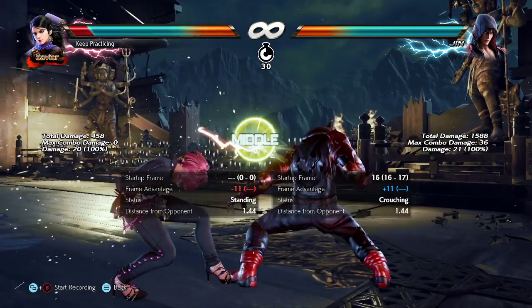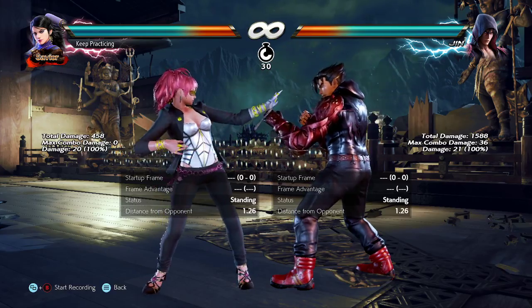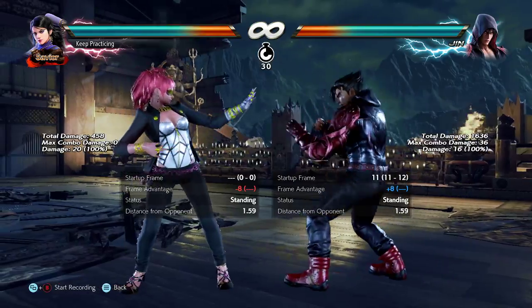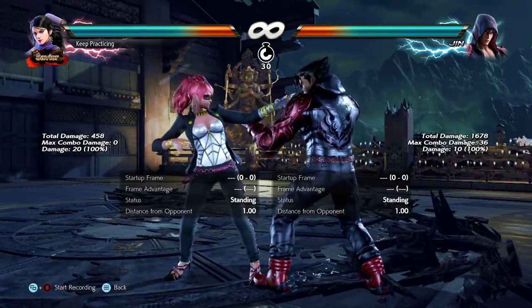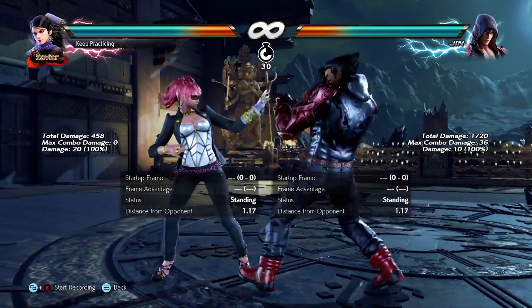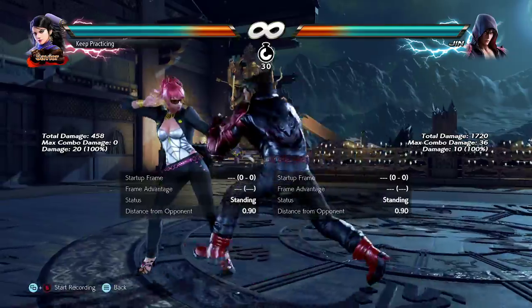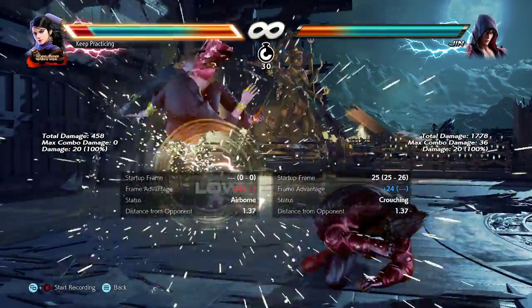Another option: take a page from Devil Jin's playbook — do something like laser scraper and then go into your crouch dash and do a crouch dash mixup. Those are better, more reliable options than the butt wiggle or the zen sweep.